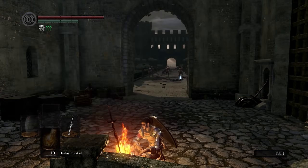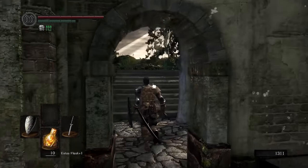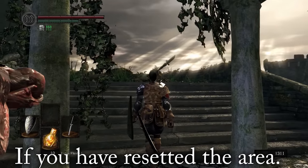After you have rested on the bonfire, the Hellkite leaves the area, but he will return every time you go back to the bridge.